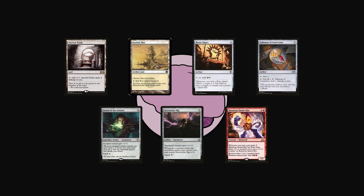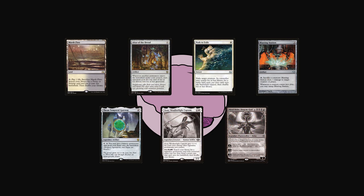Up next is Ethan, who keeps Ancient Tomb, Ancient Den, Boros Signet, Talisman of Conviction, Sword of the Animus, Stormrider's Rig, and a Runaway Steamkin. Lastly is Justin — unfortunately he had to mulligan to five, but kept a hand of Marshflats, Altar of the Brood, Path to Exile, Blasting Station, and Thran Temporal Gateway. He bottoms Sisay Weatherlight Captain and Nicol Bolas Dragon God. I'm excited to see what happens — let's get into the game.